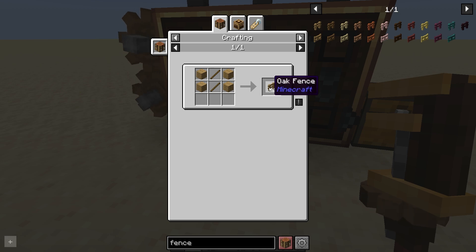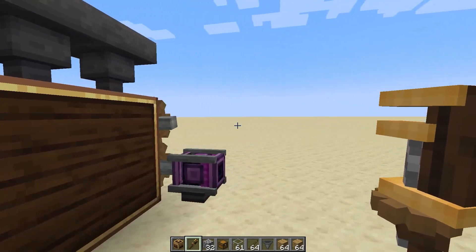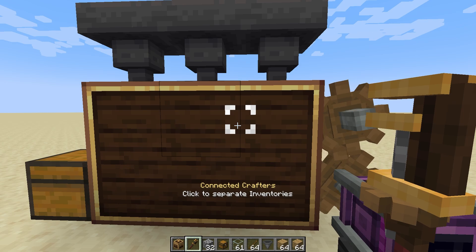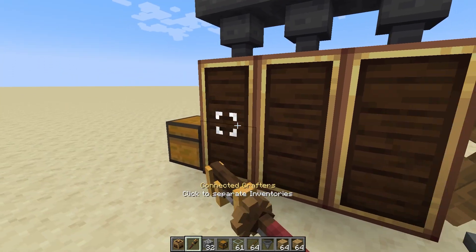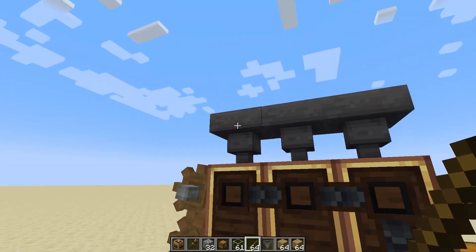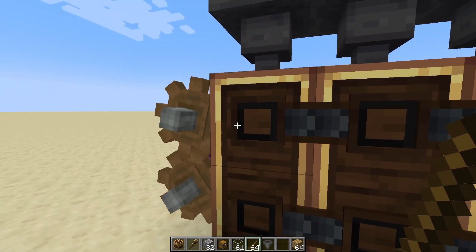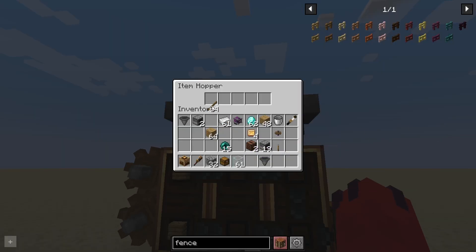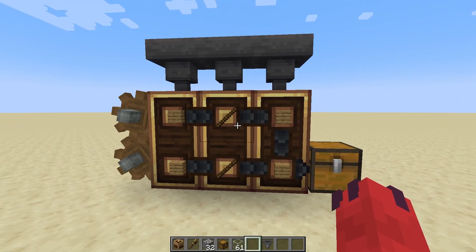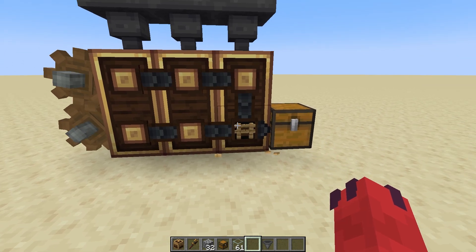Let's say I wish to automate oak fences, which has a recipe where I need to fill the left two and the right two with planks, and the middle two with sticks. I'll put my array of hoppers on top like this, and come around the back to divide up my Mechanical Crafters so that each column is connected together. Then I put in oak planks — because of the connection, oak planks going into this block should only fill up its linked column. Again, the same with the sticks and the other set of planks. And there we are — oak fences.